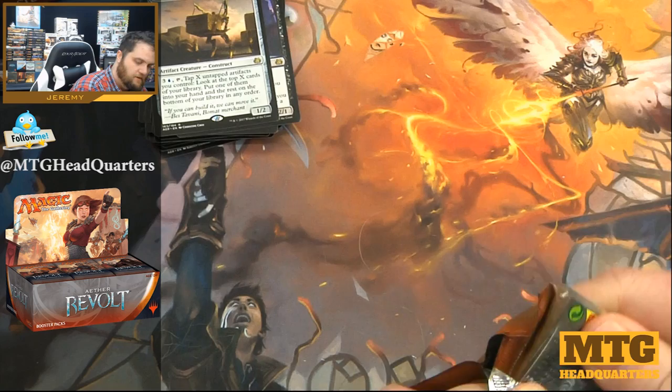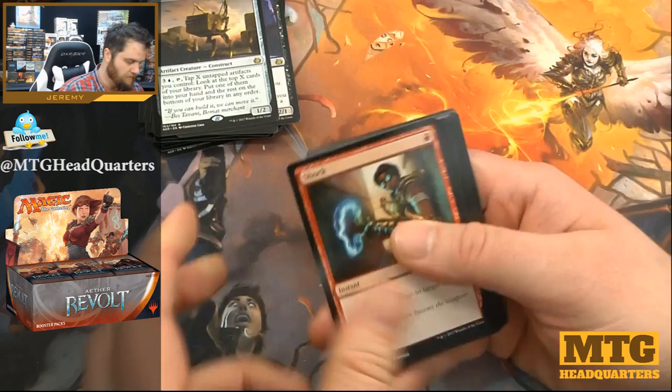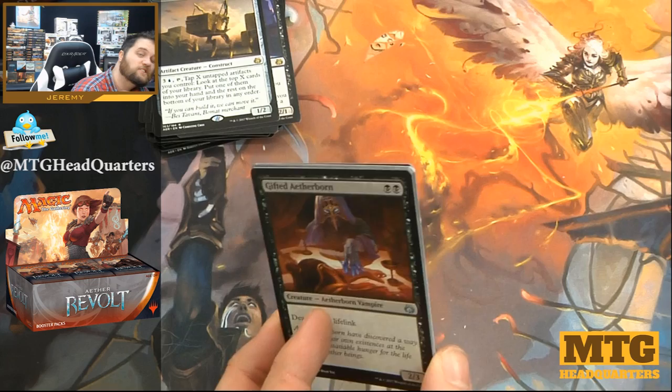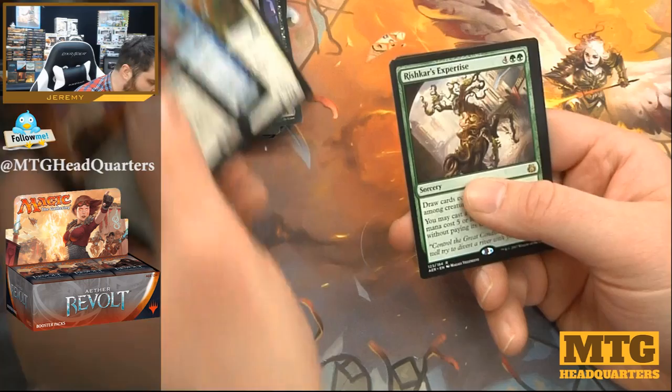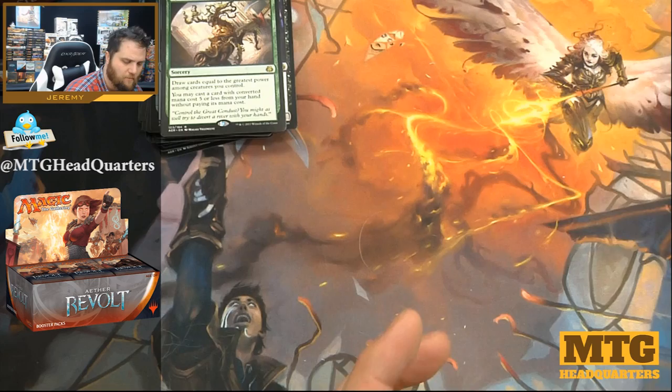As we rattle down, remember I will be opening at least one of literally every Aether Revolt product, so I hope you stick around — subscribe so you get notified each and every time I upload. There's also that little bell icon if you actually want a notification, because YouTube doesn't do that automatically. Gifted Aetherborn, Wind-Kin Raiders, Felidar Guardian, and Rishkar's Expertise.